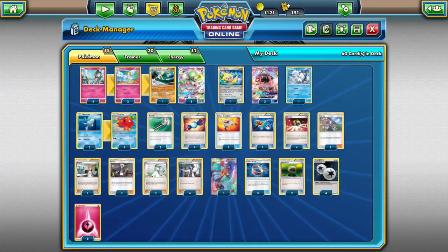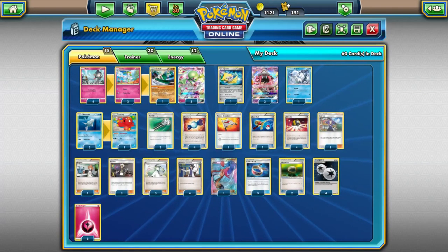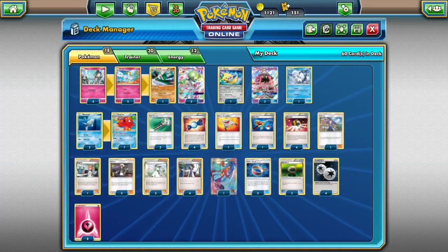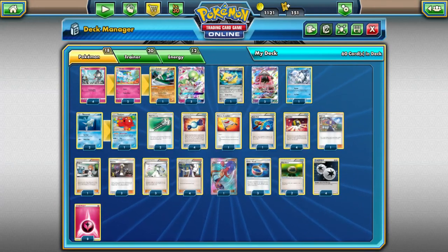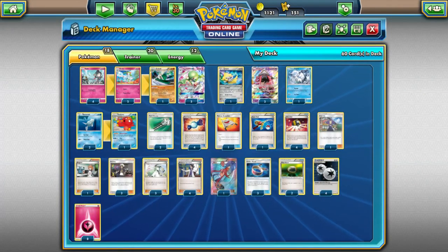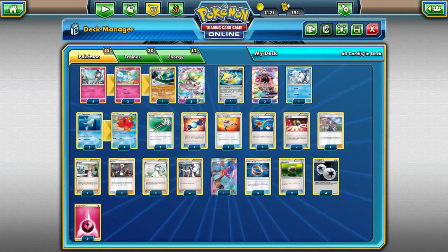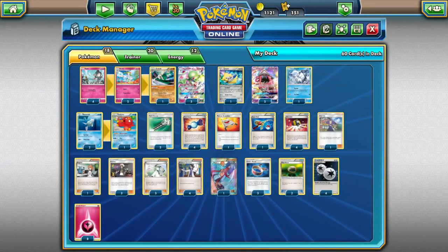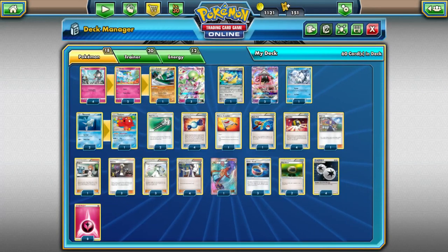Yeah, tell me about the 2-1 Octillery — I've seen a lot of people playing 1-1 or 2-2. What was the thought process? The thought process is I really wanted to either start it or avoid prizing a piece. I actually ended up prizing them anyway — one time I prized the whole trio, all three, which was insane. It's just funny, because I chose this line to avoid prizing and I just kept prizing Octillery anyway.